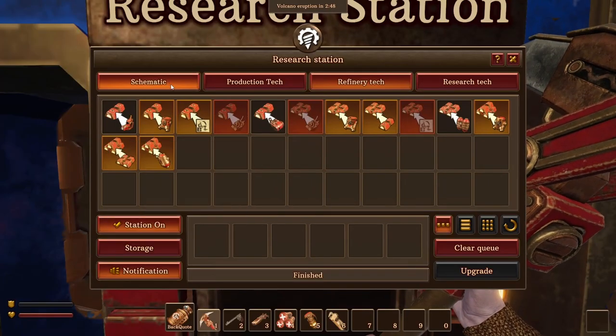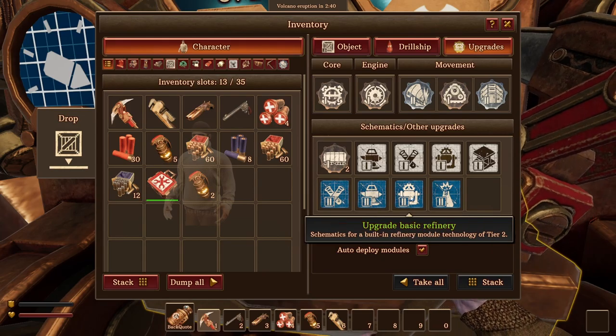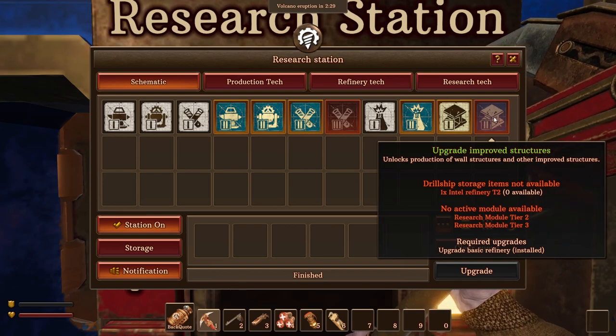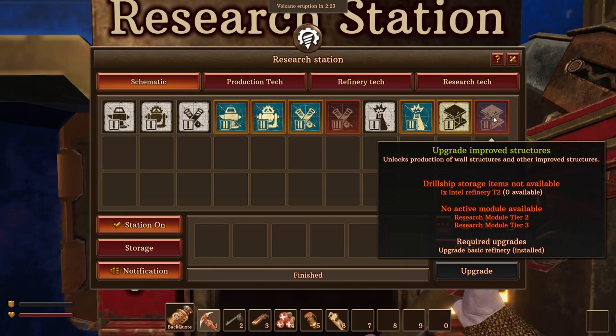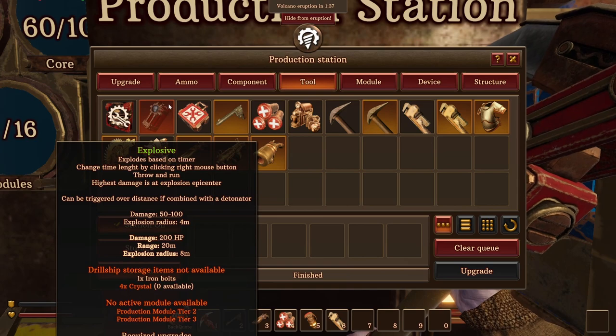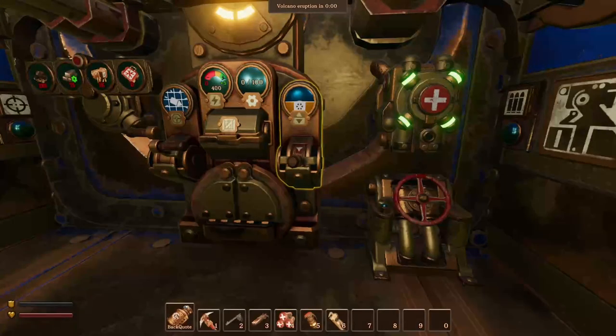Everything is completed! Let's have a look at the upgrades. We have production, refinery, and improved explosives — everything. What else can we research? Improved structures as well, though we need a research module tier 2 for that. Now I would like to look at what's available in our production station. There's an explosive here. Sometimes these explosions are just an annoyance and not a big problem. Anyway, let's go back to our production station and get an overview of what we need to make.